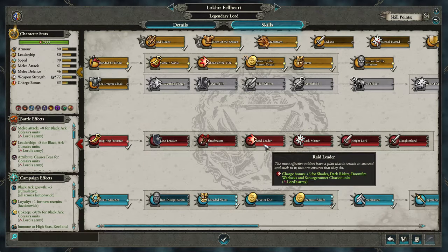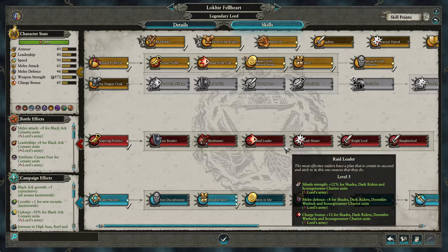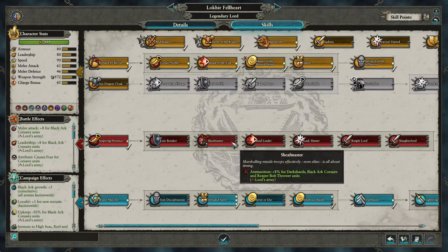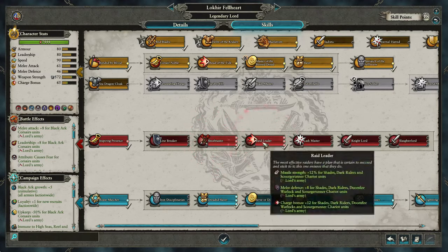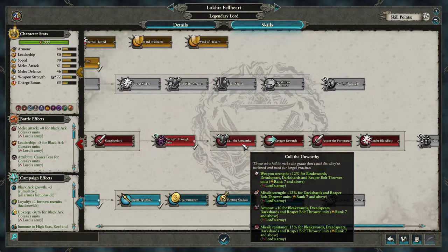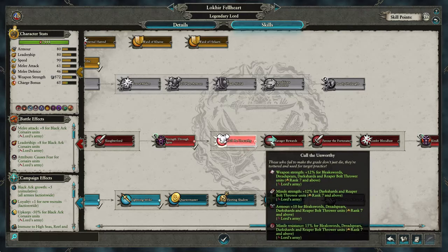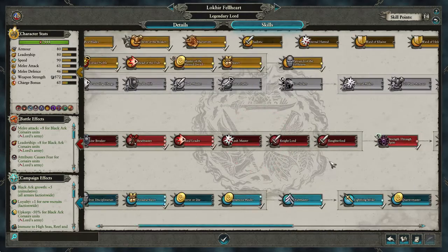Grab Inspiring Presence, then Raid Leader for Shades, and grab Shaft Master — Shaft Master is for Black Ark Corsairs, and Raid Leader is for Shades. Strength through Sprite. Then Call the Unworthy for some extra stuff for your Rupert Bone Throws and Dark Shards. Ravager Rewards for Black Ark Corsairs and Shades increases. Then Kindle Fury.